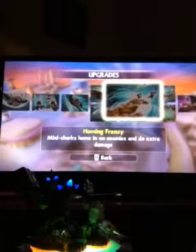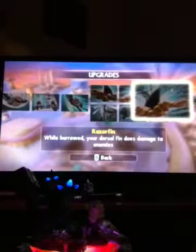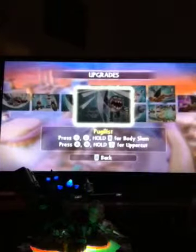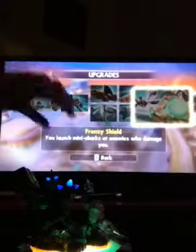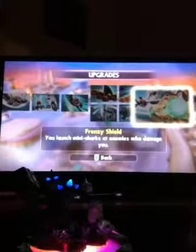Master earth swimmer does increase speed while burrowing. Mini sharks hang in one of those and do extra damage. Homing frenzy - razor fins while burrowing do your dorsal fin. Then there's spike knuckles with silver - we want the silver - which is like that one.